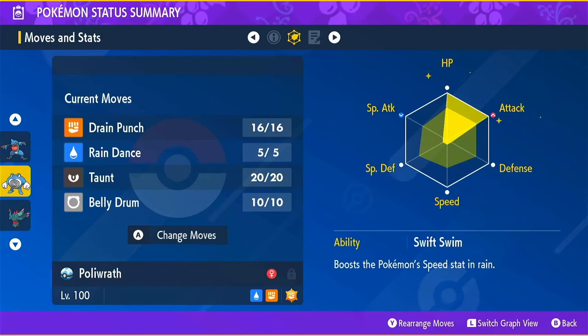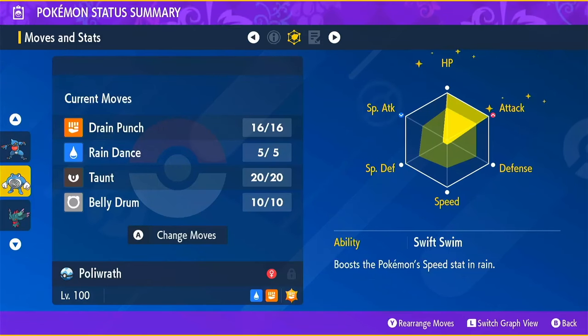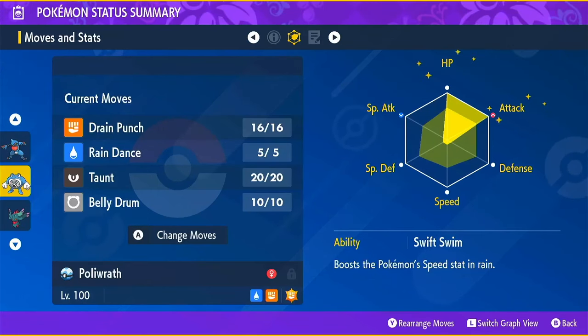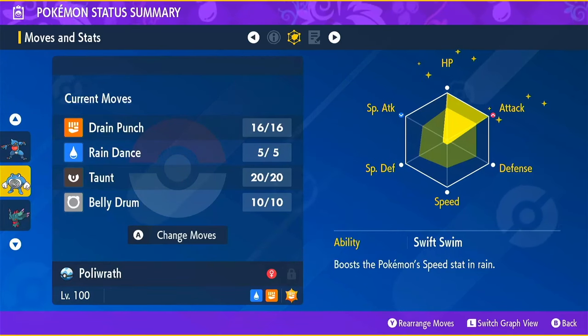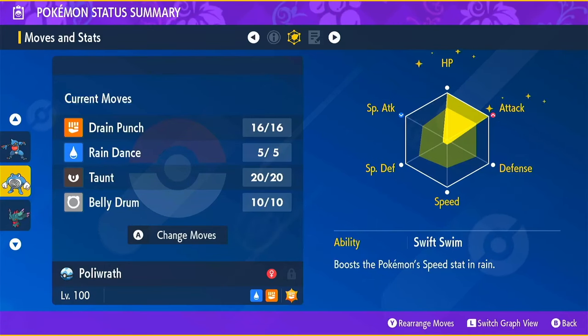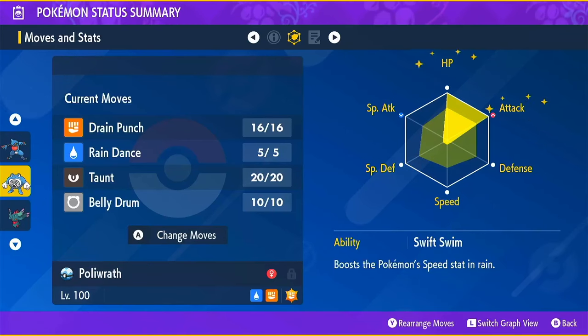Once you are safe to Belly Drum, Belly Drum. Then Drain Punch until you can Tera, and then Tera Fighting Drain Punch till the end. It's pretty simple if you get all those pieces put together, but it's not foolproof — Incineroar can just Taunt you on turn zero before you even get to move. In my testing, it happened about 50% of the time, which is funny because there are four Pokémon on the field so it should be about 25%. But I was able to catch my Incineroar, as you'll see in the battle up ahead.